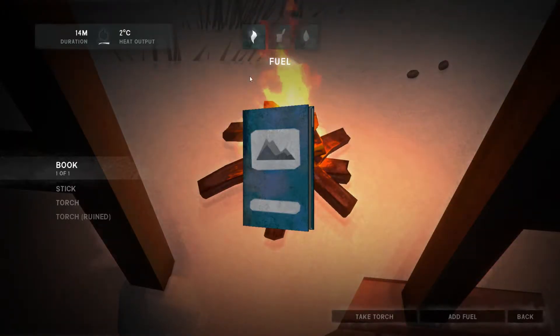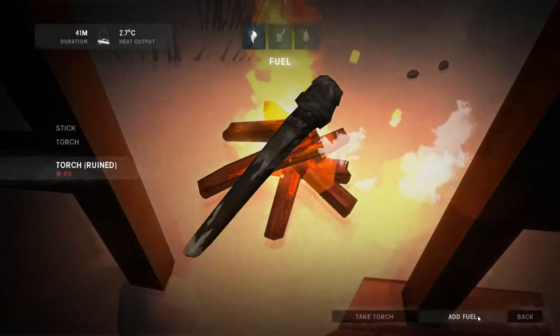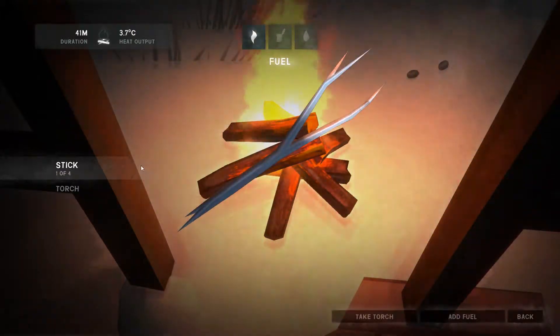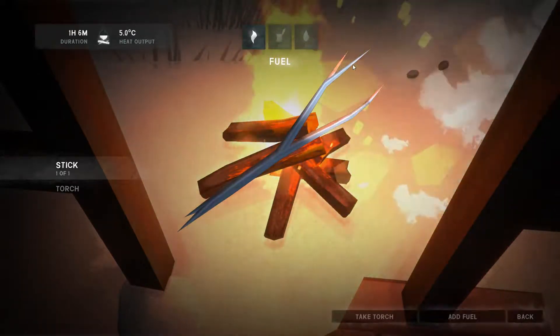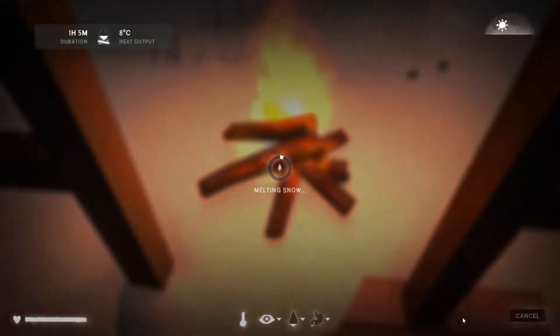Let's give this a try and see if it now works - ah yes, there we go, that seems to be working. Let's put one of them on. I've only got a 41 minute fire though and I haven't really got very much firewood. Well, that'll be enough to give us a litre of water so let's go ahead and do that.